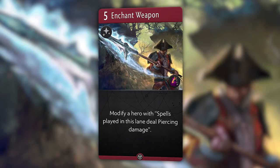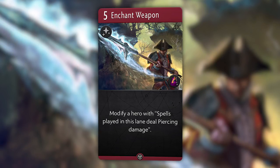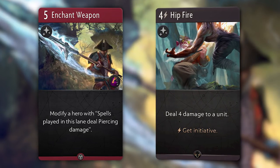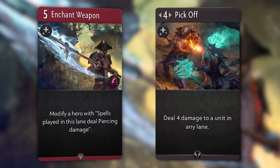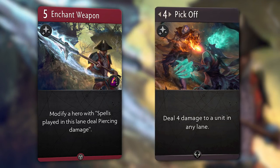His signature card is a 5 mana spell called Enchant Weapon, reading: Modify a hero with spells cast in this lane deal piercing damage. So not only do cards like Hipfire deal piercing damage, but also cards like Pickoff cast from a different lane onto the lane with the hero with Enchant Weapon deals piercing damage as well. This card feels awesome through and through, and I would really love to play it. Giving spells a keyword is another interesting idea that has been completely unexplored thus far.